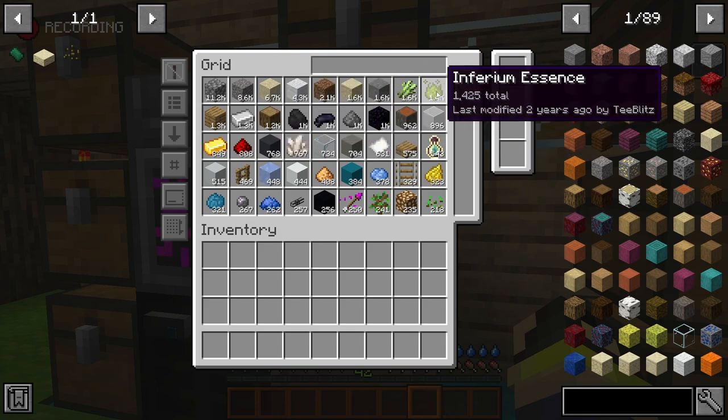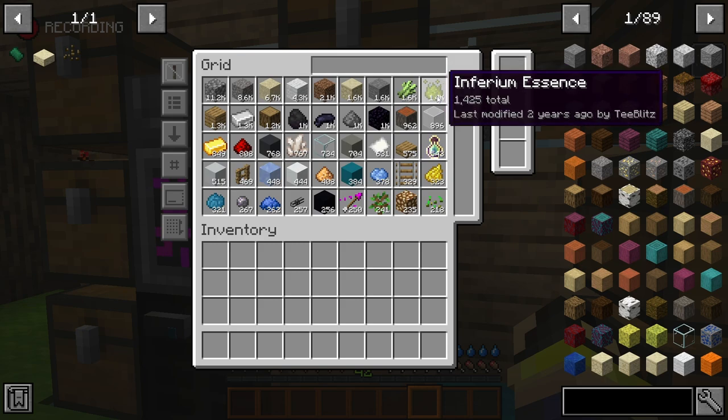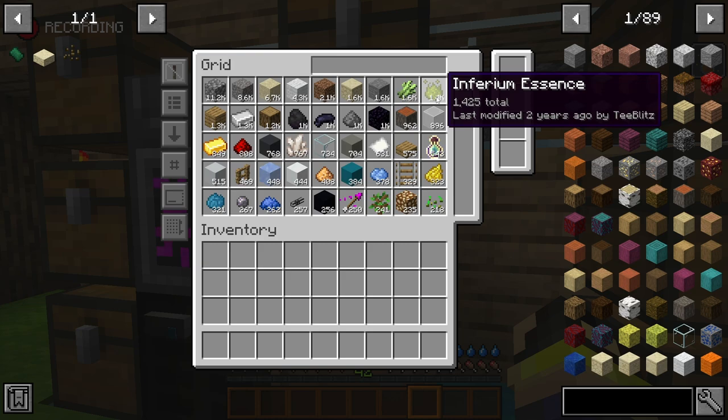The ME system is housing all of our stuff. It says the last time I modified this was two years ago, and we only have 1,425 total inferium essences in here because we used it all to make our armor - it takes quite a bit to make the armor.